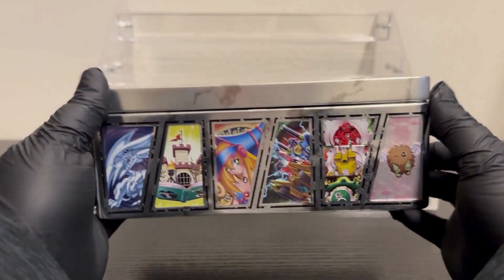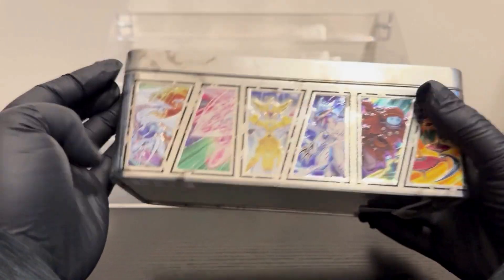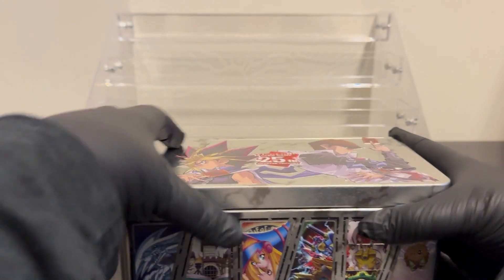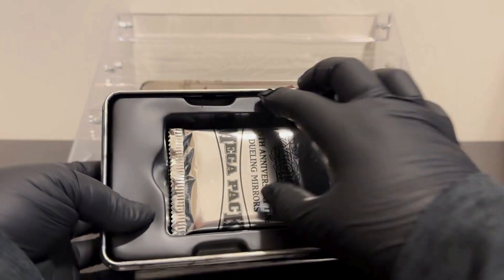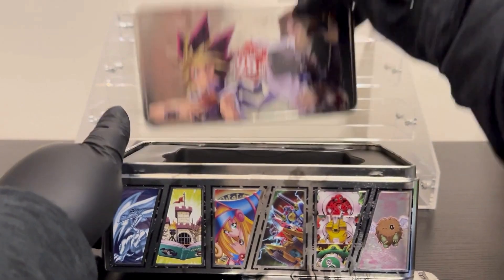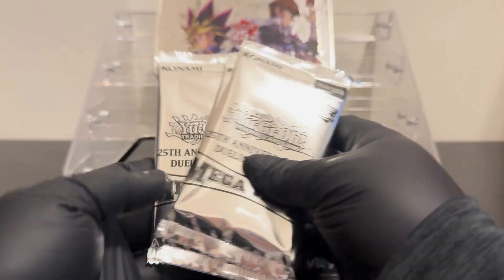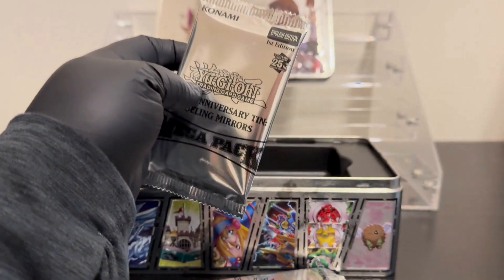I love the tin — here's one side, there's the other side, just so you can see all aspects of it. Let's take these out and move them up here so you can see the tin. We've got our three mega packs.